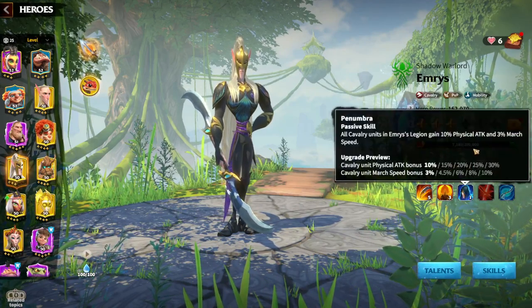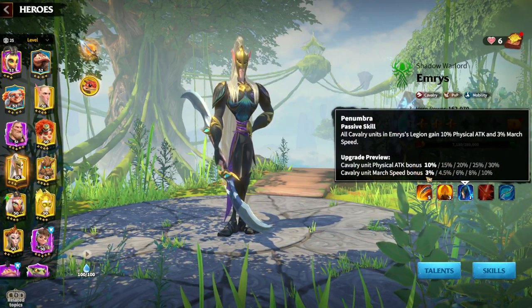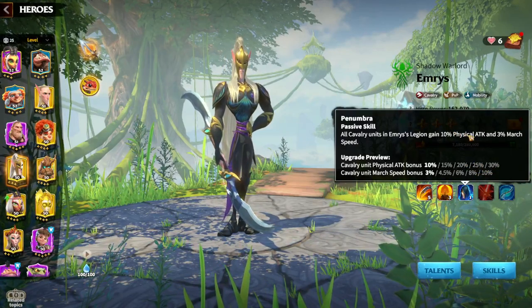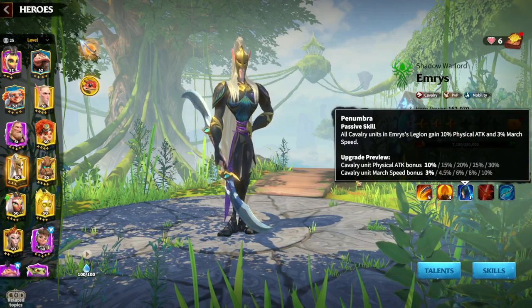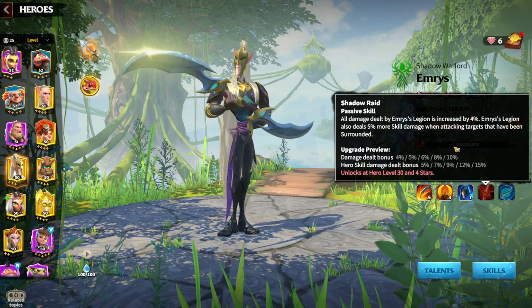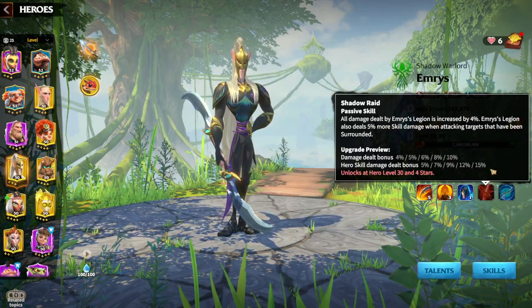The third skill provides a 10% physical attack bonus and march speed up to 10%, plus 30% physical attack. Like a normal passive skill on any other hero — nothing too special — but having march speed on cavalry is always a good idea. There is also another aspect of the third skill: all damage dealt by Emerys' legion is increased by up to 10%, and skill damage dealt bonus is up to 15%.